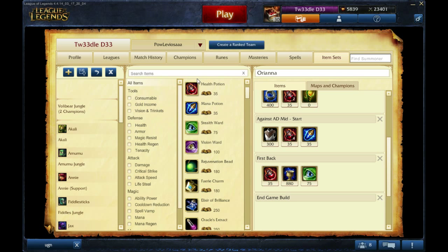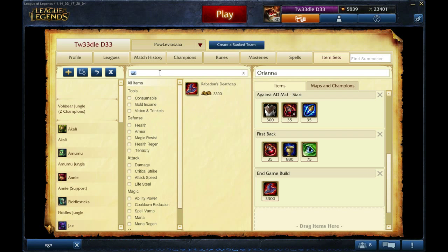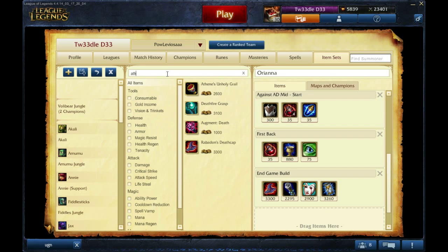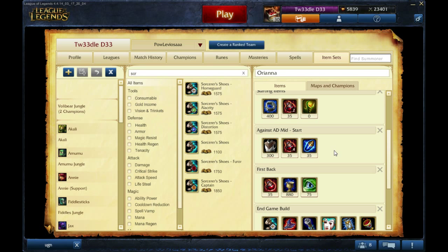For the end game build, ideally as Orianna you would expect to have a Rabadon's Deathcap, perhaps a Liandry's — some of these will be situational depending on how well the game goes — a Zhonya's Hourglass, Sorcerer's Shoes, and maybe Athene's. Once you press save, that's saved. In game you just press on the shop, click where it says recommended, select Orianna, and this build comes up instead of the recommended.